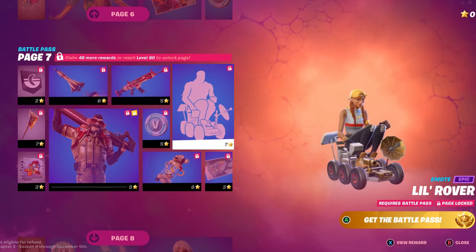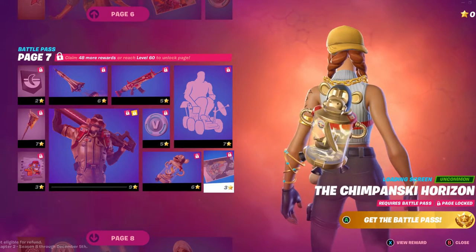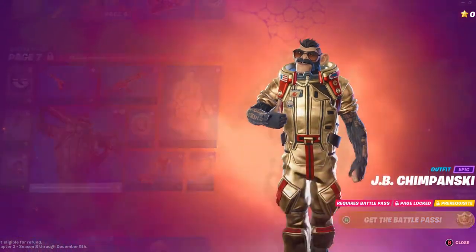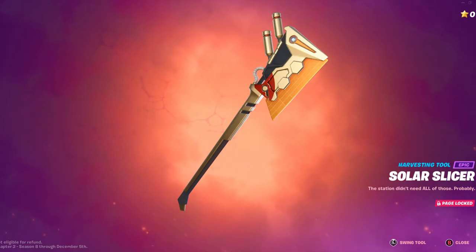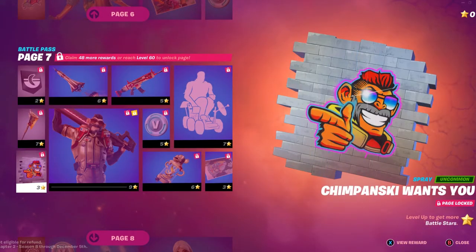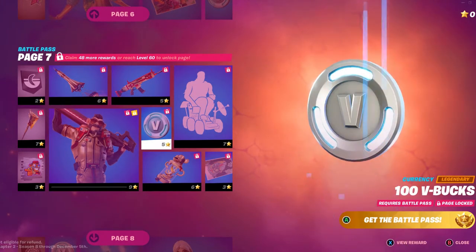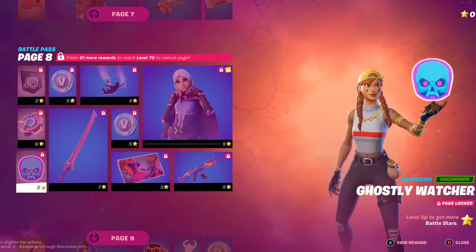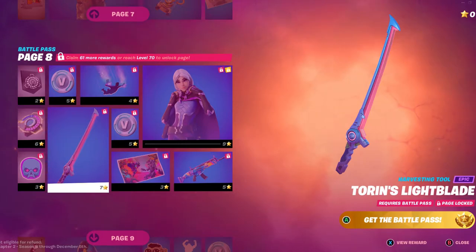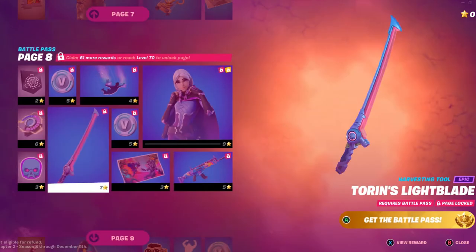Primate Space Program. We have the Low Rover — it is Traversal for those who are wondering. 100 V-Bucks, Nanometer, Chimpanski Horizon Loading Screen, and the JV Chimpanski — here he is in all his glory. We have the Solar Slicer Pickaxe. We also have the Chimpanski Wants You Spray — I find it really cool that he's holding the Railgun. Here's the banner icon on the next page. Also let me know what your favorite item is in the Battle Pass.